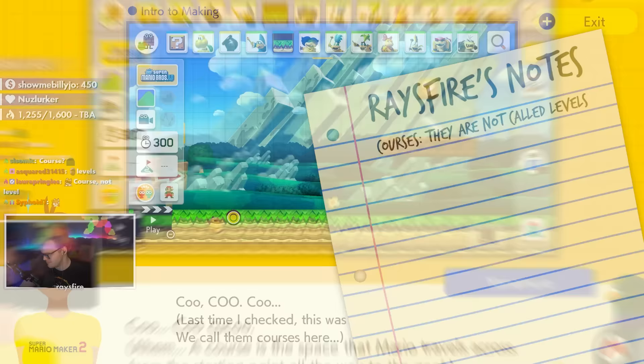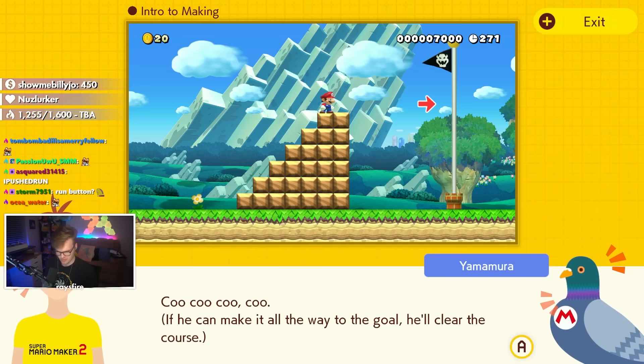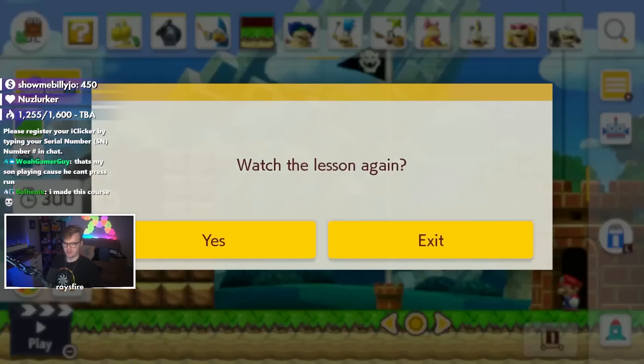A course is the space that Mario travels across from the starting point all the way to the goal. They're not called levels — they're called courses. If you can make it all the way to the goal, you'll clear the course. In short, the course is everything between the start and the goal. Guys, you made it through the first lecture. Congratulations.